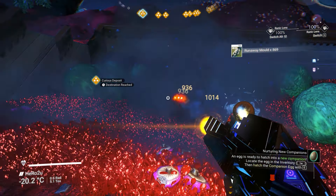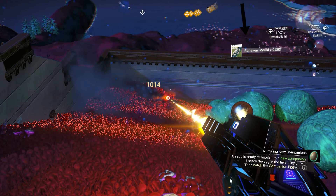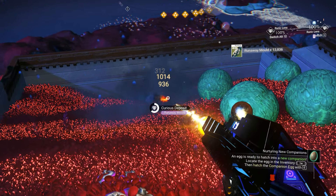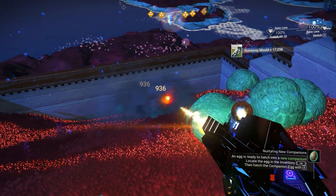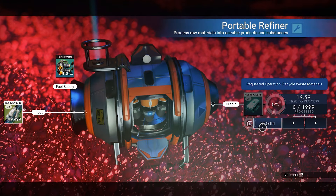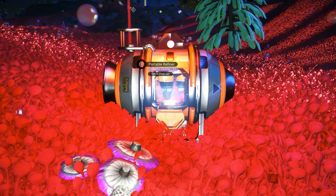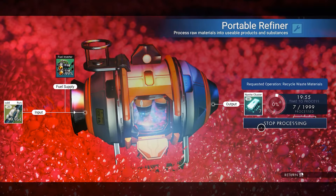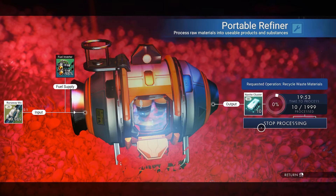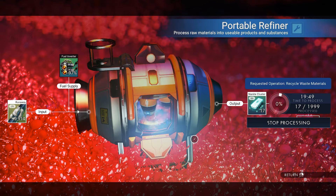It's good to mine it down with the Atlantid Multi-Tool. If you try to refine the Runaway Mold, it will give you 2000 Nanites. But that's not the best way. On the planet, there is a limit on how many refiners you can use at the same time.